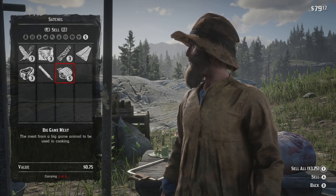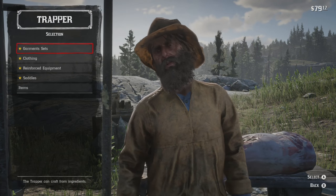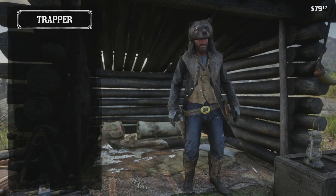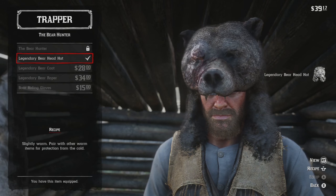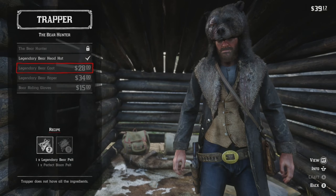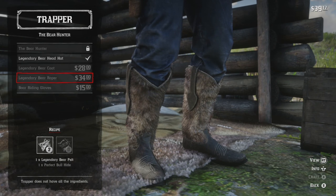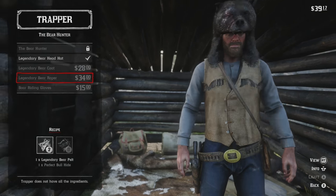After you sell it to him, you'll be able to craft things that require the legendary bear pelt. There's a varying degree of pelt quality, and that's gonna relate to what you can have the trapper make for you. Basically, you gather the quality of pelt you need, sell it to the trapper, and then you can pay him to make things for you.